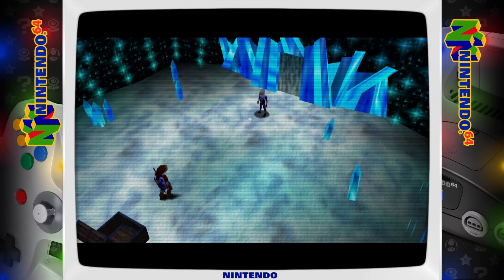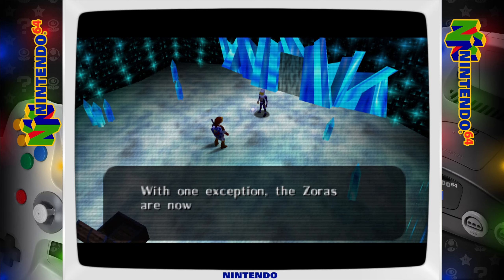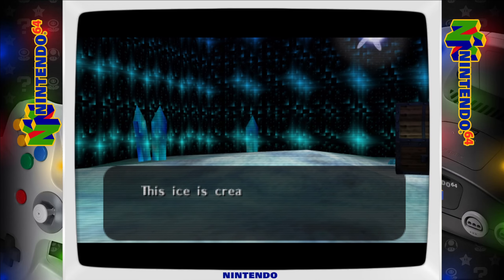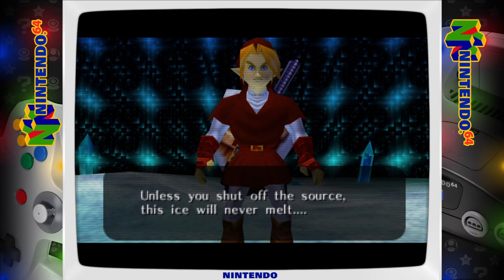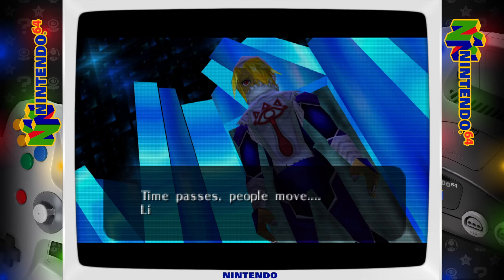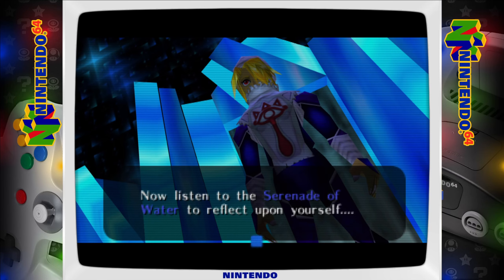It's Sheik. How's it going, Sheik? We meet again, Link. If you came here to meet the Zoras, you wasted your time - this is all there is, with one exception. The Zoras are now sealed under this thick ice sheet. I managed to rescue the Zora Princess from under the ice, but she left ahead for the Water Temple. This ice is created by an evil curse - the monster in the Water Temple is the source of the curse. Unless you shut off the source, this ice will never melt. If you have courage enough to confront the danger and save the Zoras, I will teach you the melody that leads you to the temple. Time passes, people move, like a river's flow - it never ends. A childish mind will turn into noble ambition, young love will become deep affection. The clear water surface reflects growth. Now listen to the Serenade of Water to reflect upon yourself.